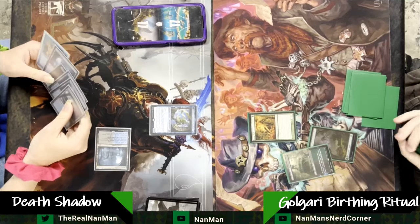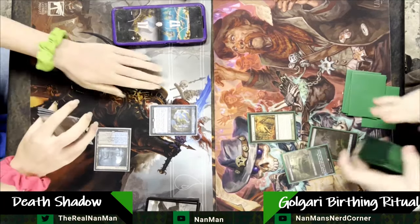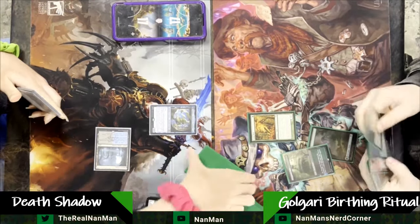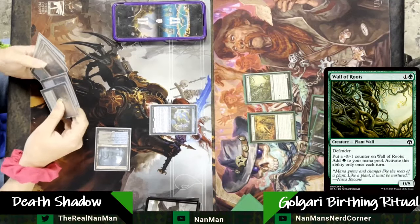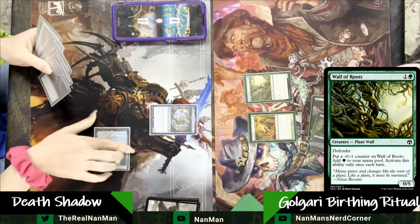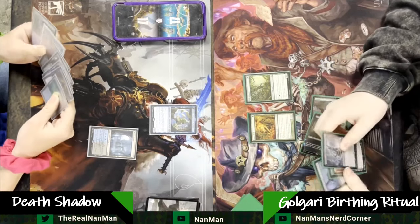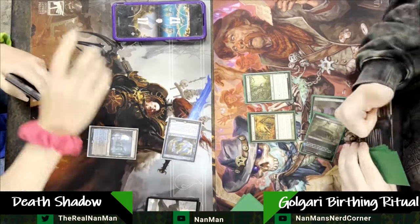The fact that you can just get card advantage off it is really helpful and nice — generating clues, and if it flips into the Planeswalker, you can return an instant or sorcery from your graveyard. It's got a lot of value, so getting it out early on turn one to follow it up is really nice. Wall of Roots is kind of the ramp strategy that a Golgari package is going to want to use — things like Delighted Halfling, things like Wall of Roots.